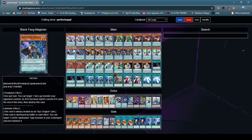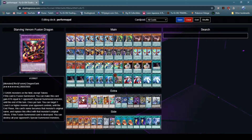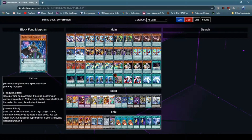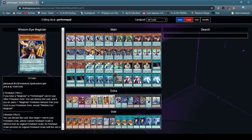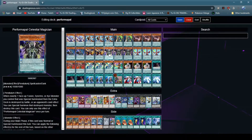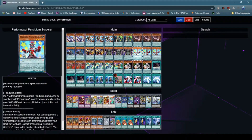Next off is Black Fang Magician. While it's not really necessary for the deck per se — because your main way to get out Zark is by special summoning Starving Venom, Clearwing, Dark Rebellion, and OddEyes Pendulum Dragon — it does have relevant Pendulum and actual effects. Next off, Wisdomine, which is another card that allows you to set your Pendulum scales very easily, and it combos well with Star Pendulum Graph. Next off, PerformaPal Celestial Magician — your searcher for the deck, allowing you to search any Pendulum monster. Then one PerformaPal Pendulum Sorcerer, which allows you to search your PerformaPal cards.